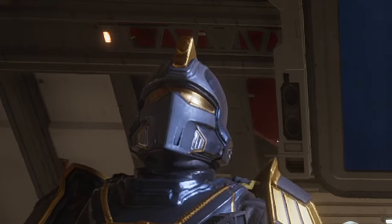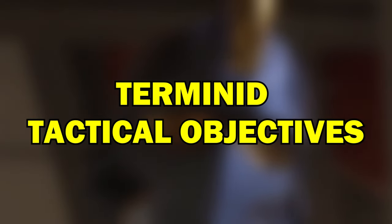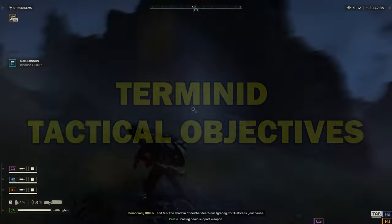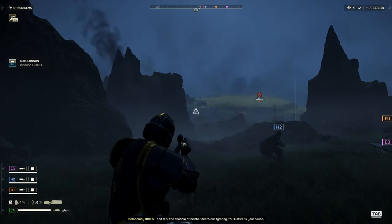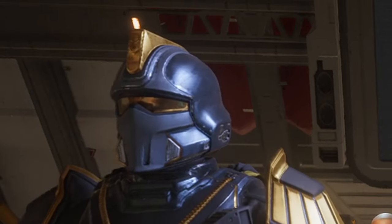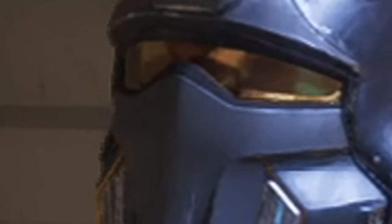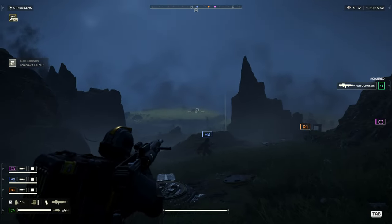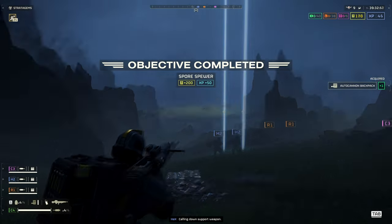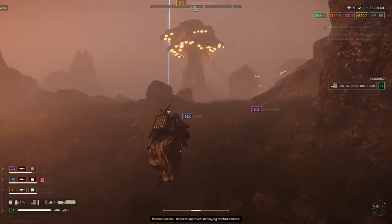Now onto the faction also known as the Scourge of Democracy — the Terminids. First up is the Spore Spewer. This Terminid structure heavily reduces visibility in a wide area, allowing you to be flanked by hunters, jumped by stalkers, and have your feet nibbled off by scavengers. The most effective way to deal with this structure is to find a high vantage point and take it out with any long-range weapon, such as an autocannon, a railgun, exo-suit patriot missiles, and so forth.